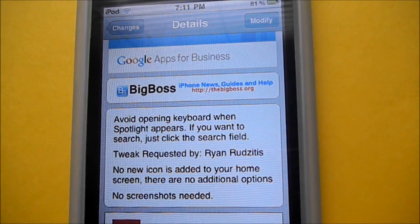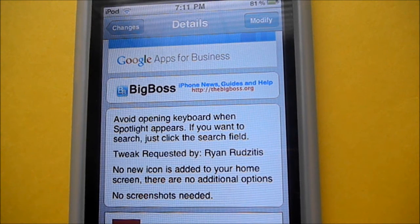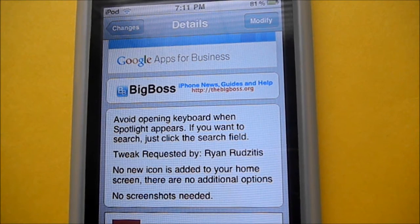Right here, if you want to search for something you just tap on the field — the text box — and the keyboard will pop up. Now to get this tweak, all you need to do is: